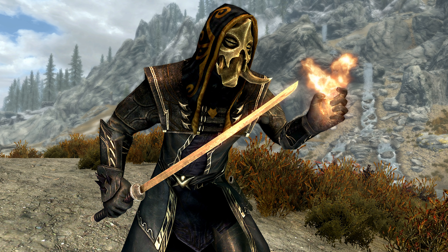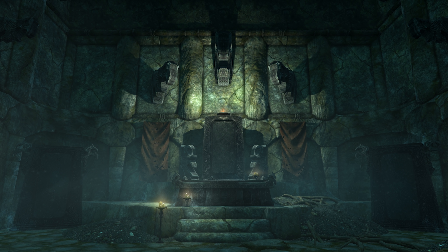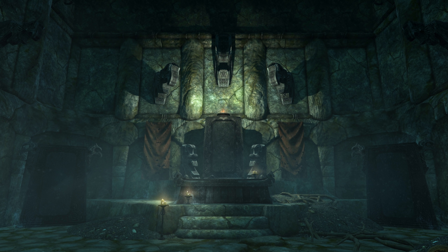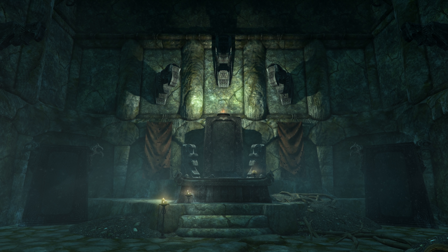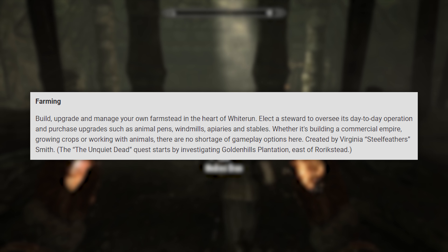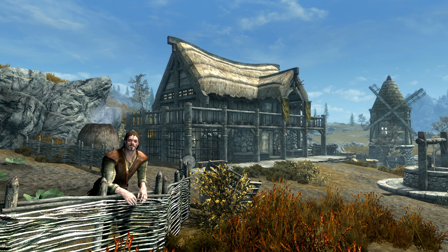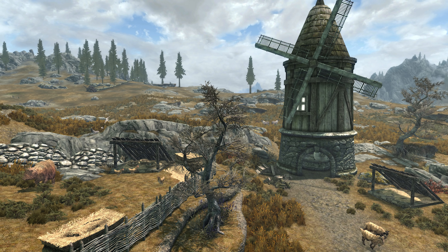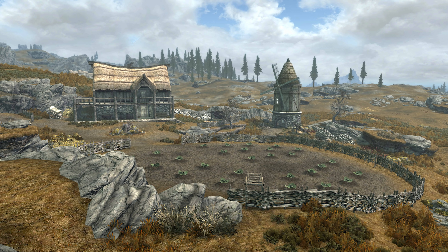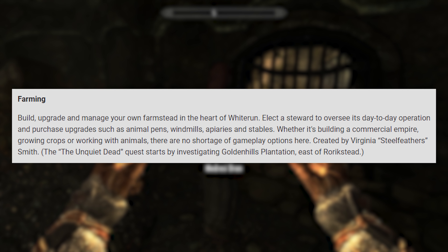Goldbrand — the legendary katana Goldbrand has been wielded by those who have turned the pages of history. This weapon has returned to Skyrim at the resting place of one such hero. Discover the ancient tomb and be the one to write its next chapter. Next up is Farming — build, upgrade, and manage your own farmstead in the heart of Whiterun. Elect a steward to oversee day-to-day operations, and purchase upgrades such as animal pens, windmills, apiaries, and stables. Whether it's building a commercial empire, growing crops, or working with animals, there are no shortages of gameplay options here.